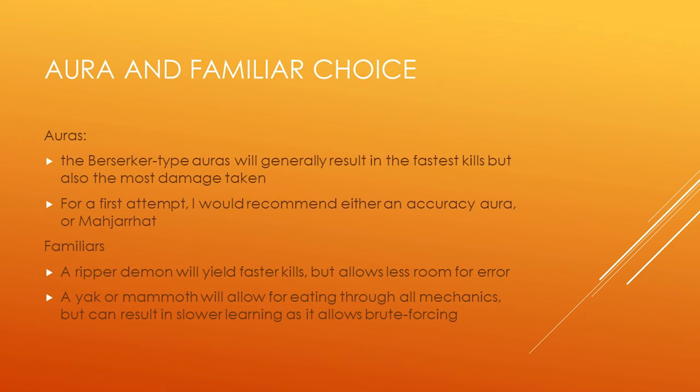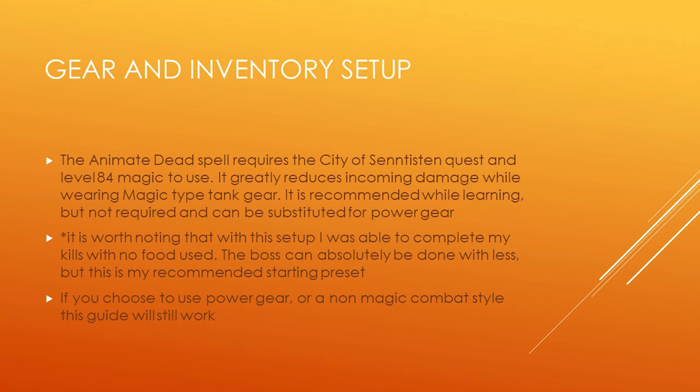On auras, Berserker-type auras give the fastest kills but the most damage taken. For a first attempt I'd recommend an accuracy aura like Runic Accuracy, Brawler, Sharpshooter, or the Maniacal aura. On familiars, a Ripper Demon yields faster kills but less room for error; a Yak or Mammoth allows you to brute-force through mechanics but can result in slower learning. I used no familiar at all for most of my sample kills. The tank gear in my setup is specifically for the Animate Dead spell, which requires the City of Senntisten quest and level 84 Magic. It greatly reduces incoming damage while wearing magic-type tank gear and is recommended while learning, but is not required — power gear can be substituted.